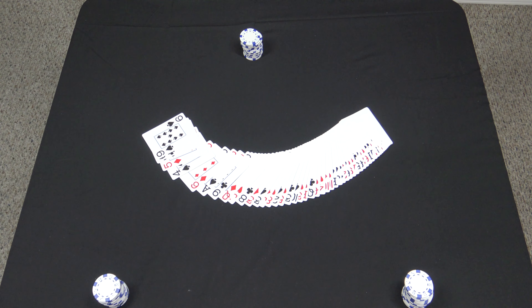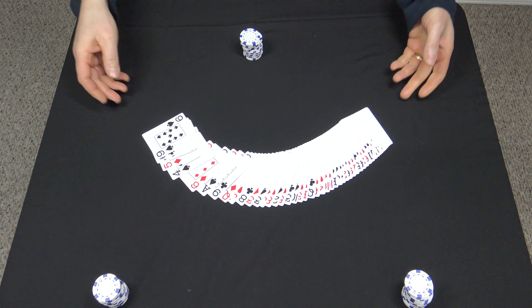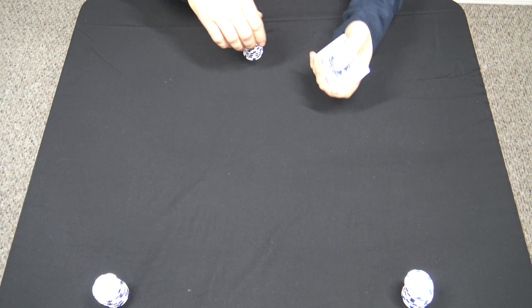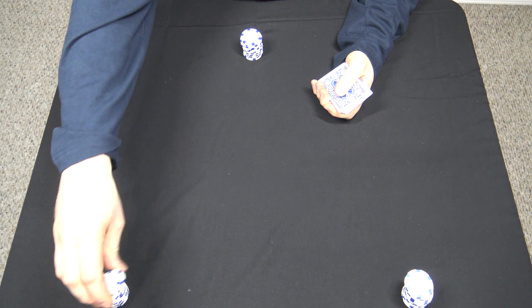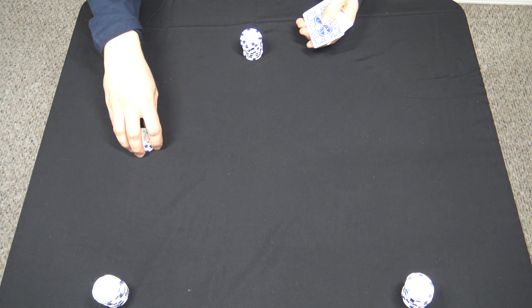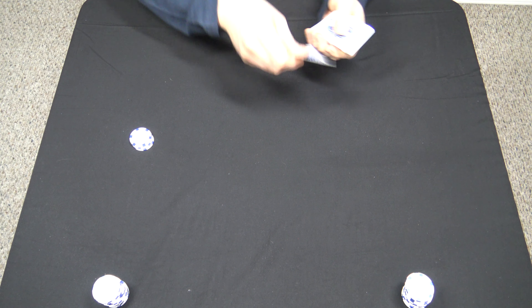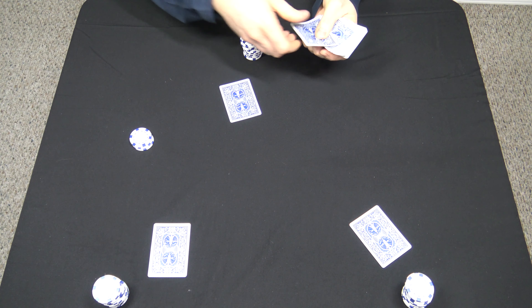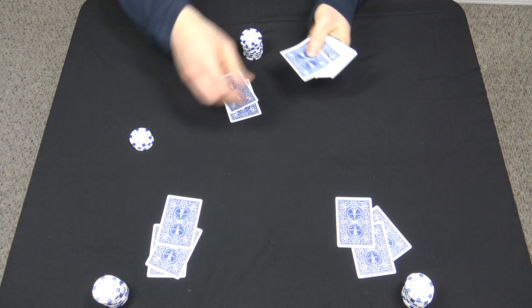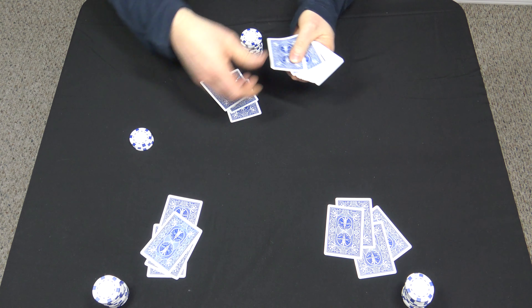This is how you deal and play five card strip tease. First, determine what your ante is — we're going to say each chip is worth a quarter and the ante is going to be a quarter. Make sure you shuffle your deck, then deal all players five down cards. Of course they can pick them up and look at them, but don't show any of the other players.